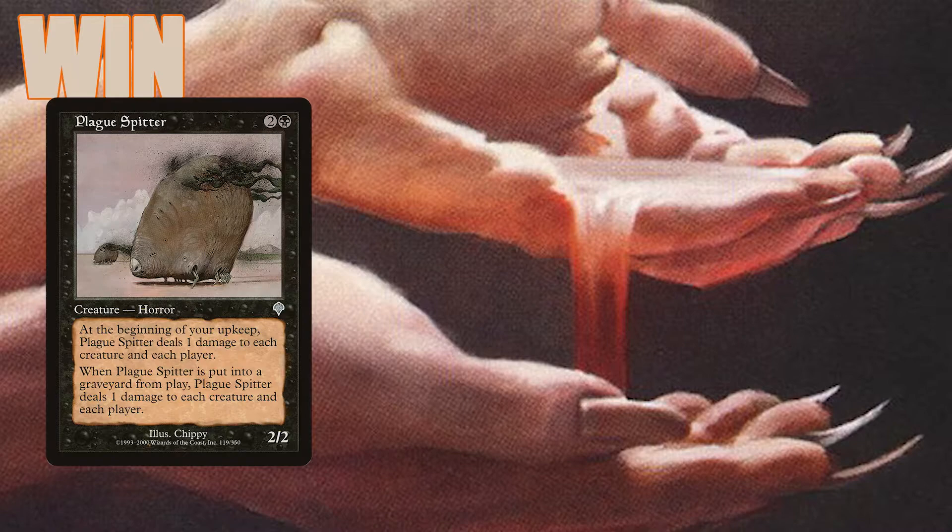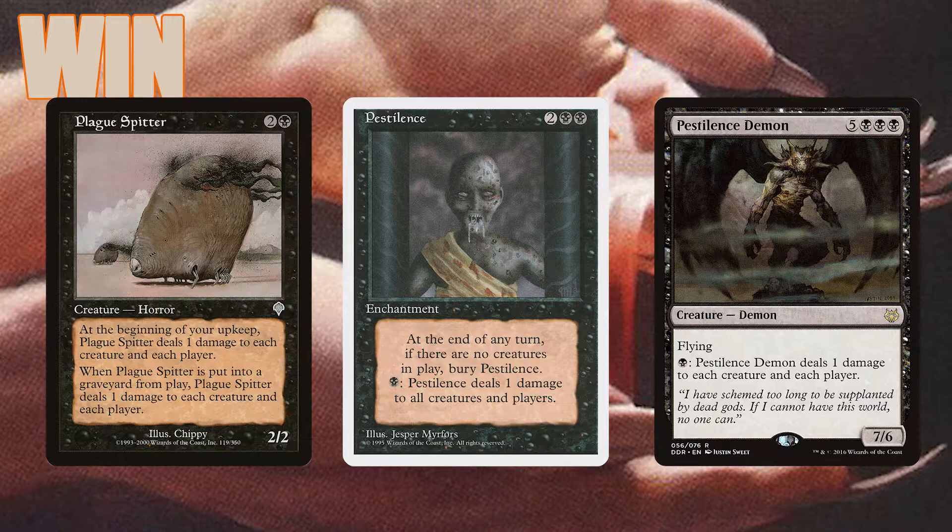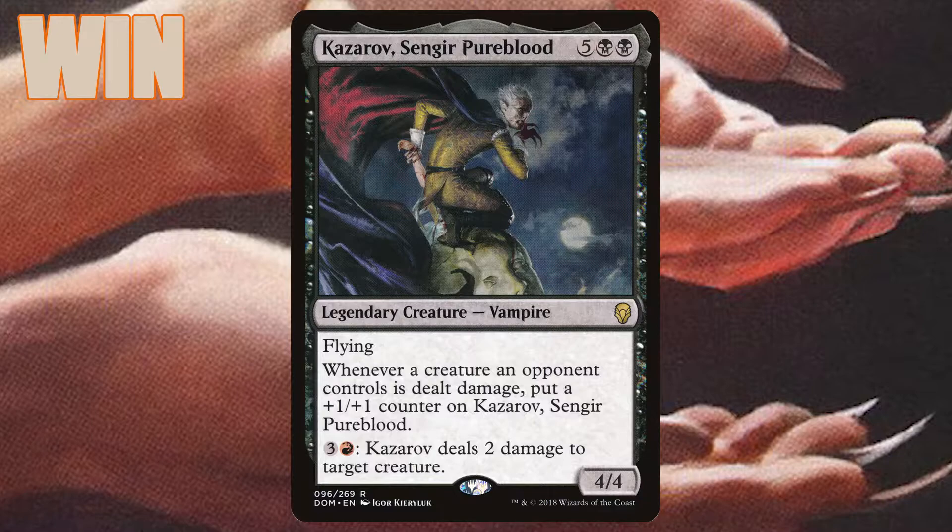For cards that want to hit creatures, we have Plague Splitter, Pestilence, and Pestilence Demon, which can periodically do one damage to every creature on the board. We also have Kazarov, Sengir Pureblood, which can become a huge flying threat with all of our damage-dealing spells and abilities.